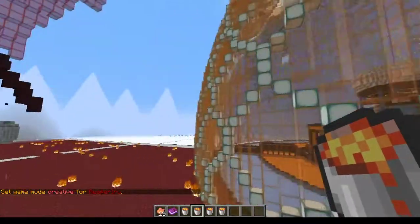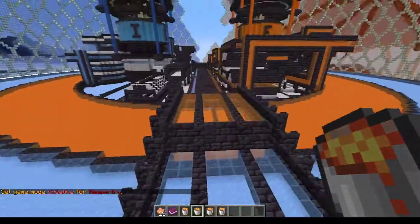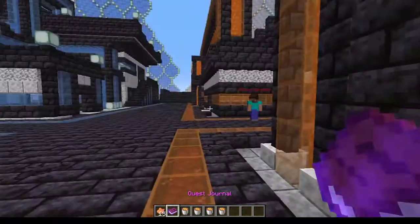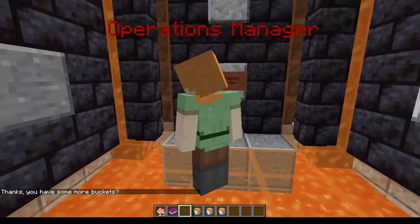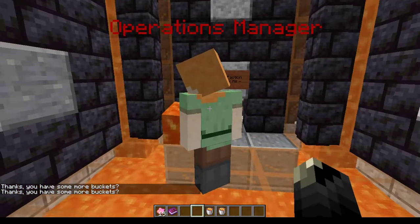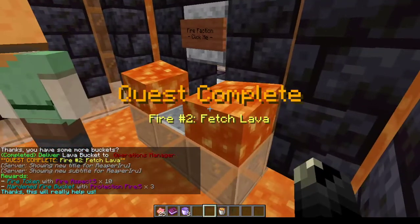We have four lava buckets now. You can probably easily hurt yourself this way but that's not the idea. As you can see in your quest journal, we need to bring three to the operations manager. If I give them to her she asks 'do you have some more buckets?' — I gave her one.